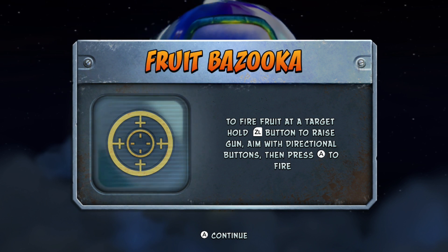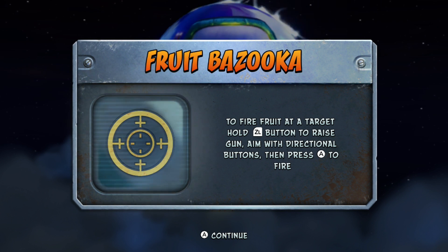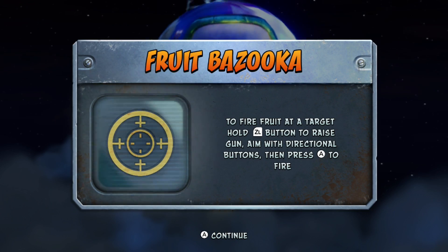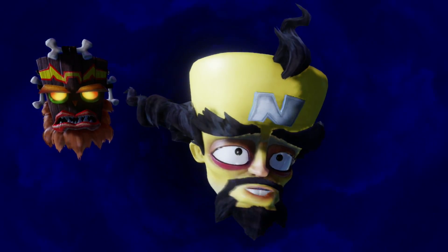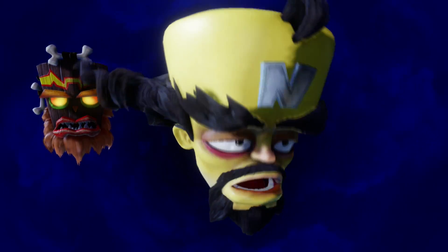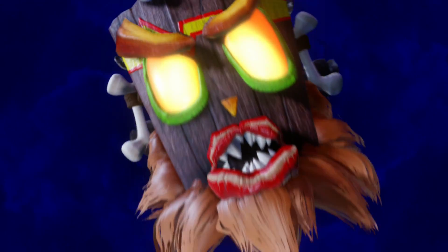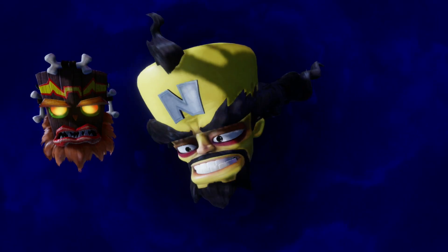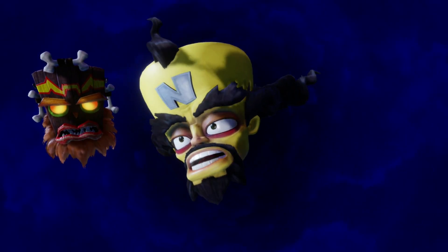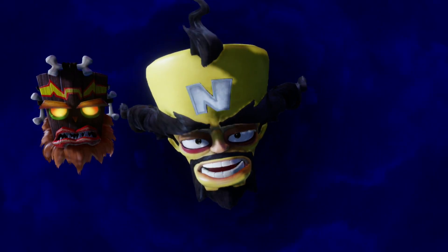For defeating N-Gin, we get the Fruit Bazooka, which is something entirely new to Crash 3. This makes getting the box gems on earlier levels way easier because you can just use these to shoot any box you want. It's funny how history repeats itself - yet again, N-Gin has failed to defeat you. Cortex says: the end is in sight - gather another five crystals and again you will have foiled my plan. Or will you?